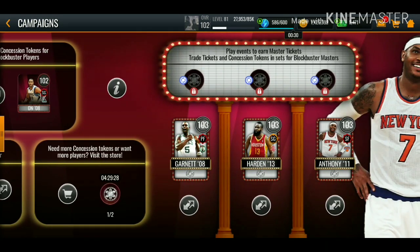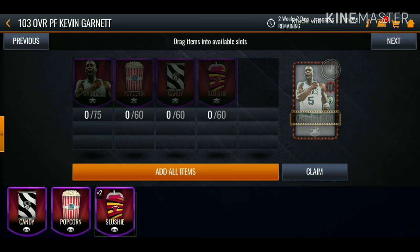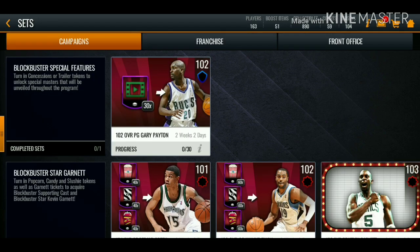To get the tokens you need for the 103 overall of your choice, go to the campaign at the top. You have to have both of the required players on your ultimate lineup to unlock the event — that's how you get the tickets needed. You need 75 Kevin Garnett tickets, plus 60 popcorn tokens, 60 candy tokens, and 60 slushy tokens. I'll definitely be going for either Melo or James Harden.